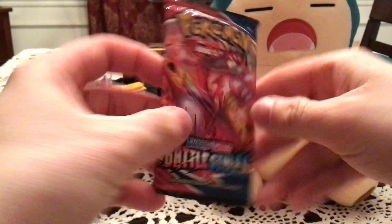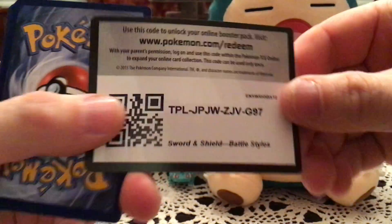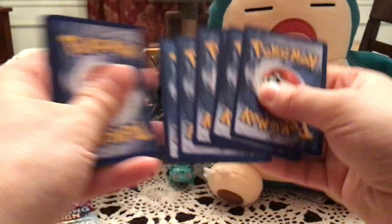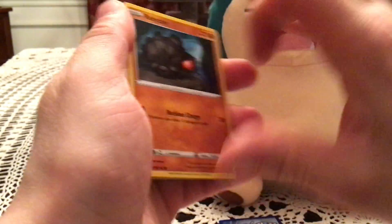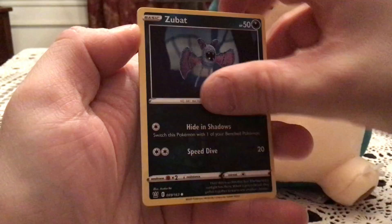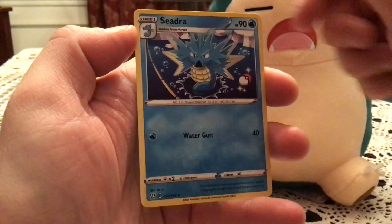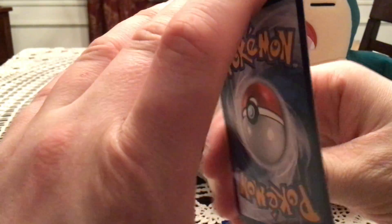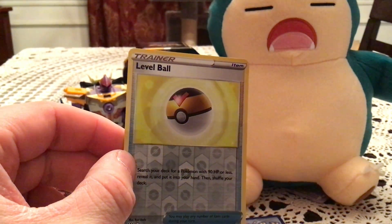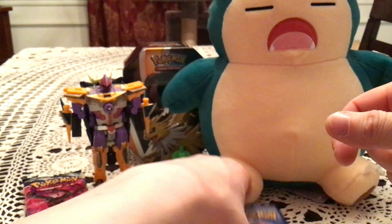Now on to Battle Styles. We will start with a Roly-Goly, Blipbug, Frillish, Cubone, Zubat, Caterpie, Rapid Strike Scroll of the Swirls, and Cedra reverse. Level Ball — not a bad one, I think. Another uncommon trainer as well. Level Ball is one I have, so there's a duplicate there again.